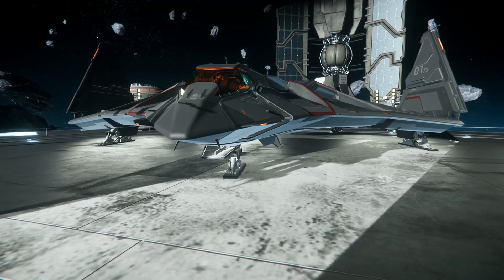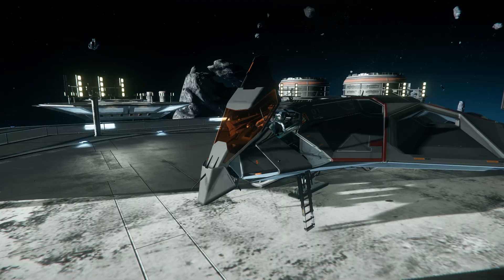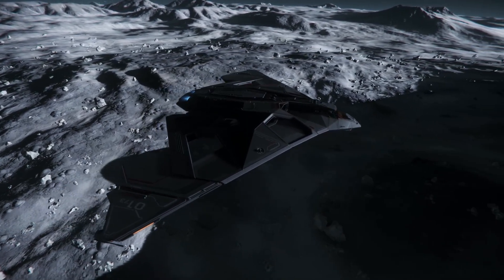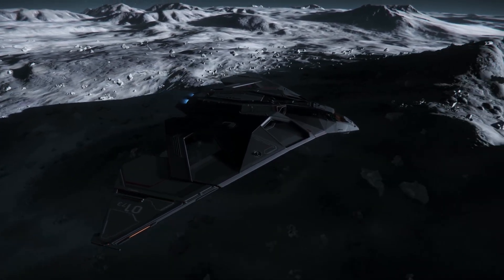Don't expect to be using it for general missions either, as the ship has no cargo space and no access to carry grabby hands items on board with you. To facilitate its intended role, the Eclipse has good operational range thanks to its two small fuel tanks, two quantum fuel tanks, and two fuel intakes.